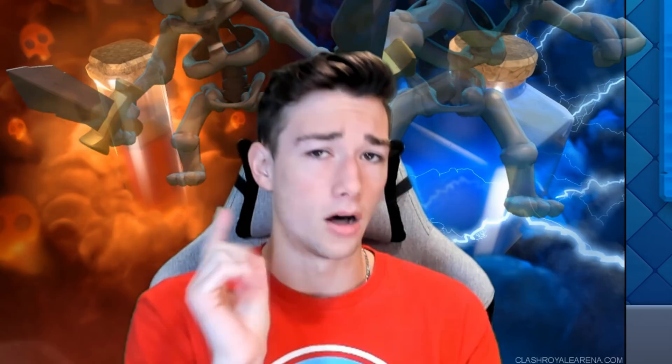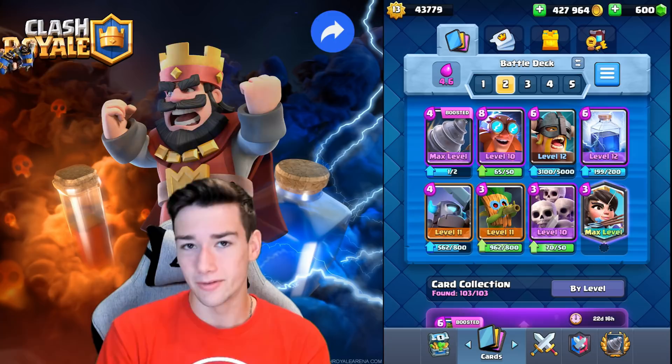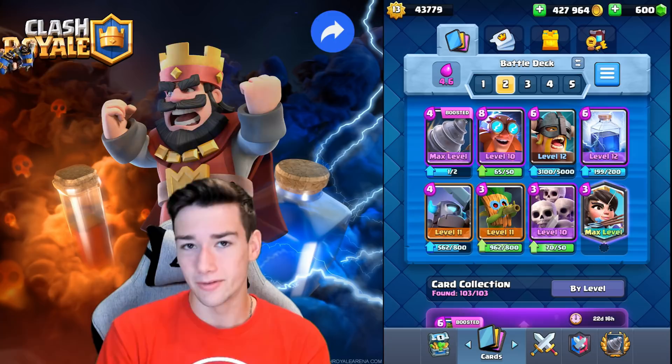Deck number two is an Electro Giant beatdown deck — this deck is insane, although it does have a weakness to Lava Hound Balloon. Not many people are running that these days though. Electro Giant is excellent with the Lightning spell in here and the Dark Goblin and Princess. If you're worried about Lava Hound, you could swap a Mega Minion in, but I really like this deck — very strong beatdown with the brand new Goblin Drill.